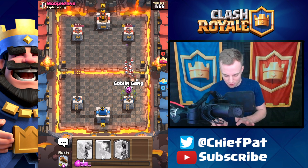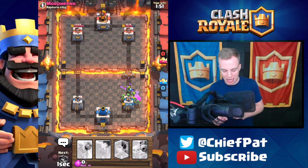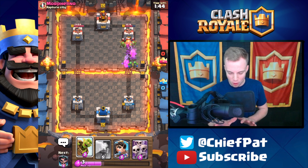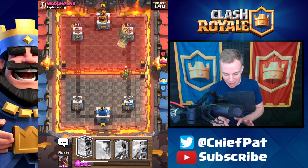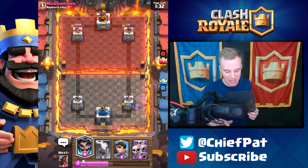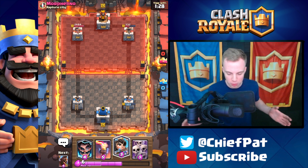Let's play our log plus our Goblin Gang to take that out right there. So far this has been a pretty slow game — lots of Goblin Gangs over and over again, which is always fun to play against. We're gonna both play Goblin Barrels; this might end up a little better for him since we were a bit busy, so a little bit of damage onto our tower. We're almost completely even.